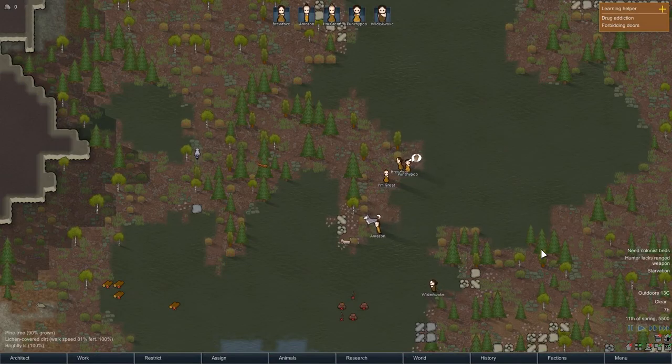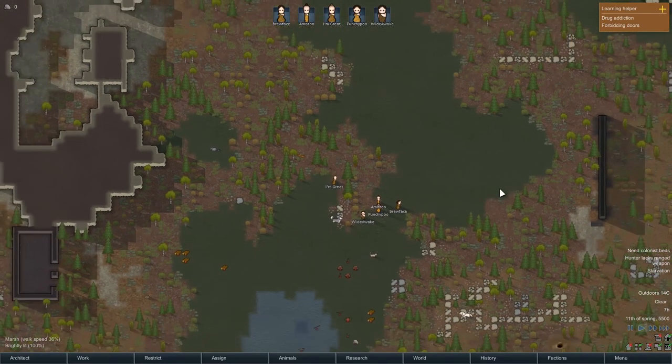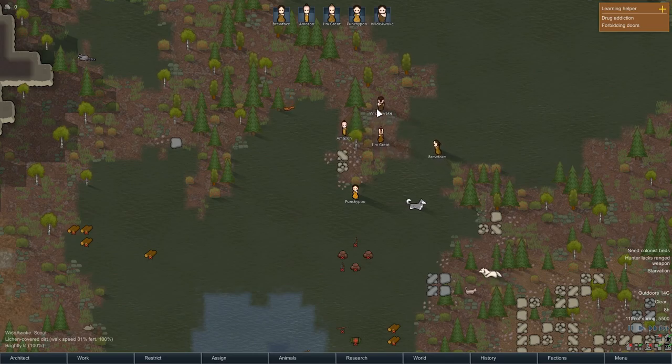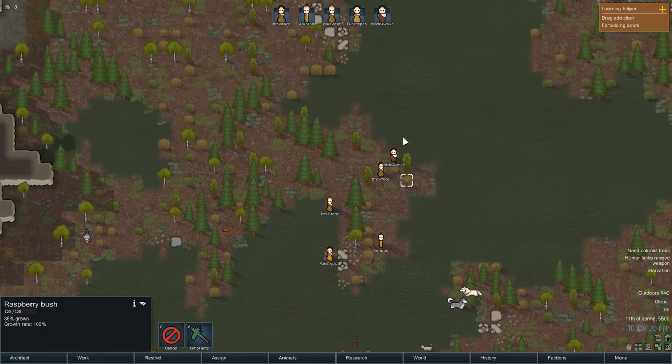Welcome to The Swamp! We're starting a new series of RimWorld — this is Alpha 16, where they've introduced caravans and spherical planets. I've already done one standalone video on this, but we're starting fresh with I'm Great, Amazon, Brewface, Punchypoo and Wide Awake. Their names are always suspiciously ironic or close to what they're actually good at.